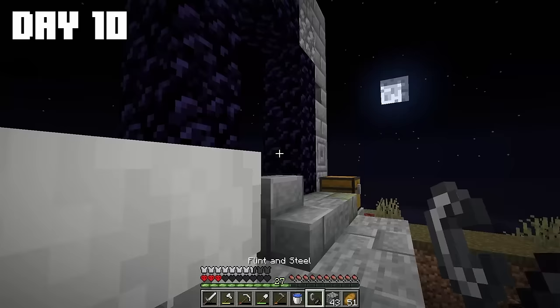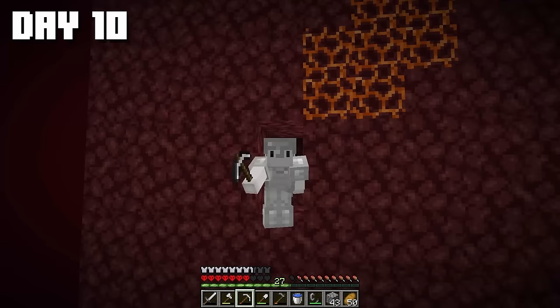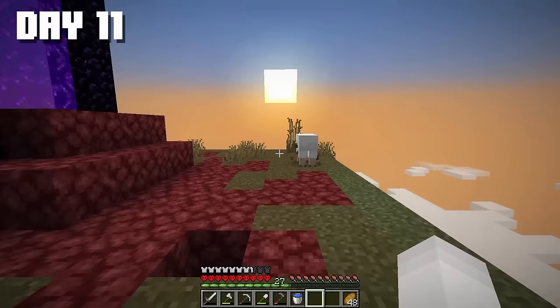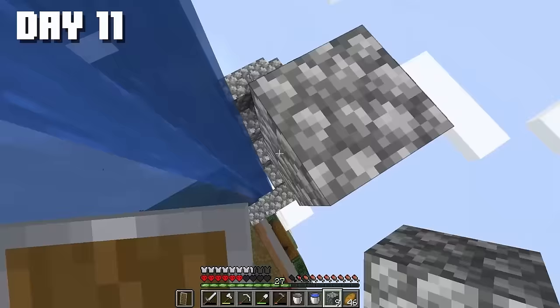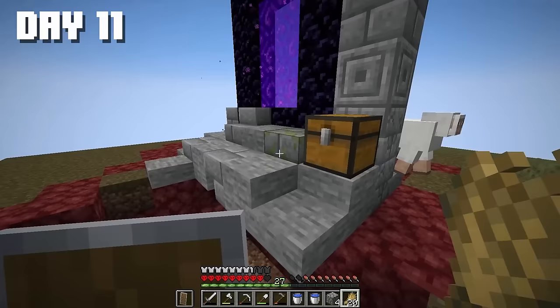I ended up in some hole. Let's dig our way out — the nether is also just in one chunk! Cool, but it's not the right time now, so we'll come back later. A new day has come, and now we'll move these sheep up. I'll gather wheat, make a new shield, and create a safe path for the sheep to go up.